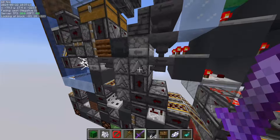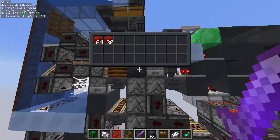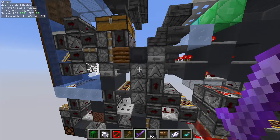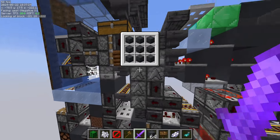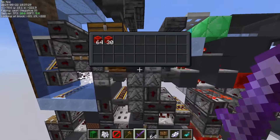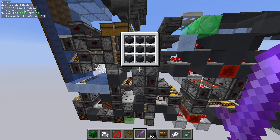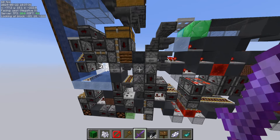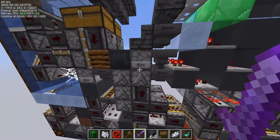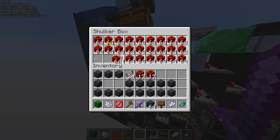That observer clock pulses through the rails that go over here and then they pulse into these droppers to send the items into the box. Unfortunately they also pulse the dispenser, which is not powered by anything in the meantime because it's hard to make space for that — so it makes a bunch of noise, which is annoying.